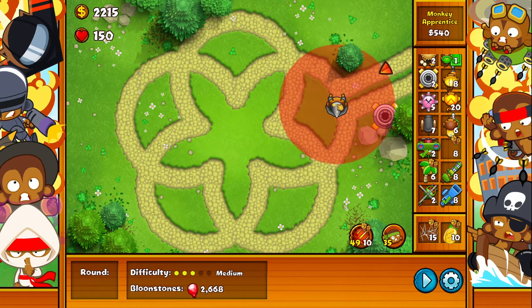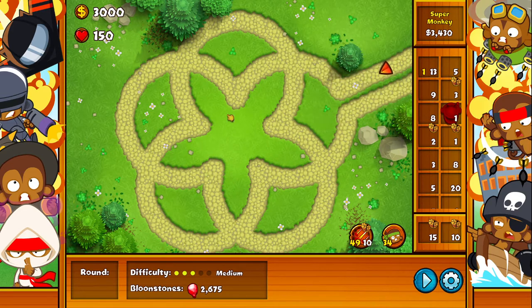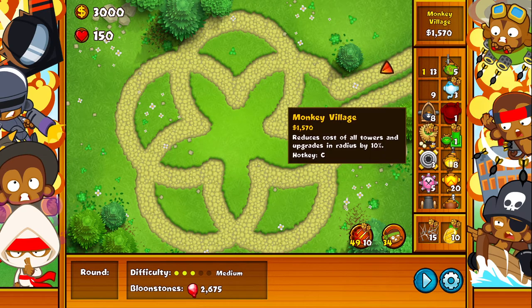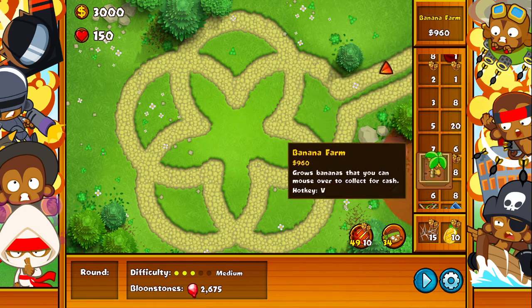In Blue Monkey City, there is an easy to pull off graphical bug which can result in you only being able to see one tower icon in your hut. If you go into a match and take any tower of your choice and place it into another tower icon, the whole icon of the tower you took to place disappears. This counts for every tower and even the road spikes and the exploding pineapple.